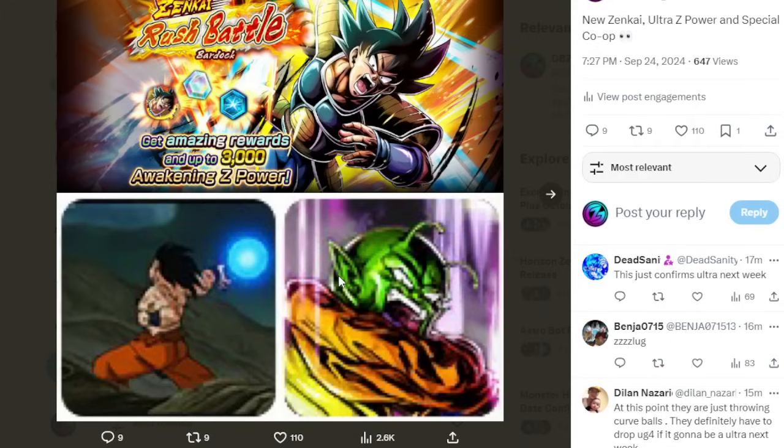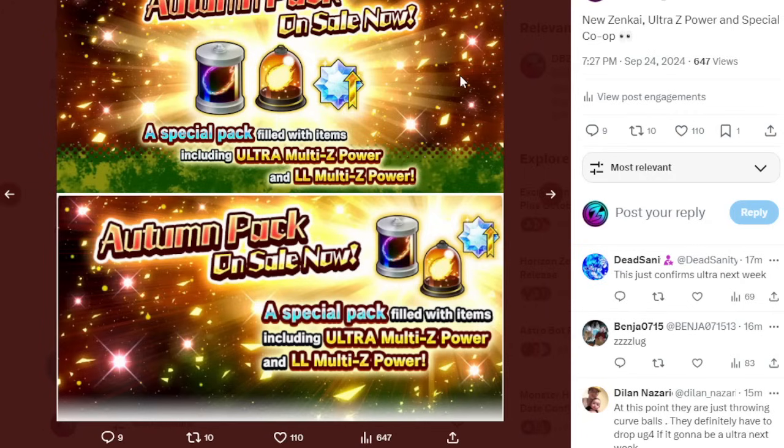I used to use this character non-stop. His main ability is so busted because it takes two of your enemies' Dragon Balls and adds them to your own — that in itself is really broken. This Bardock also has a locking ability that locks your enemy for three timer counts, which is not too much but is still very powerful. On the bottom left we're also going to get what might be a unique equipment, possibly for the new special co-op featuring Goku throwing the Spirit Bomb.